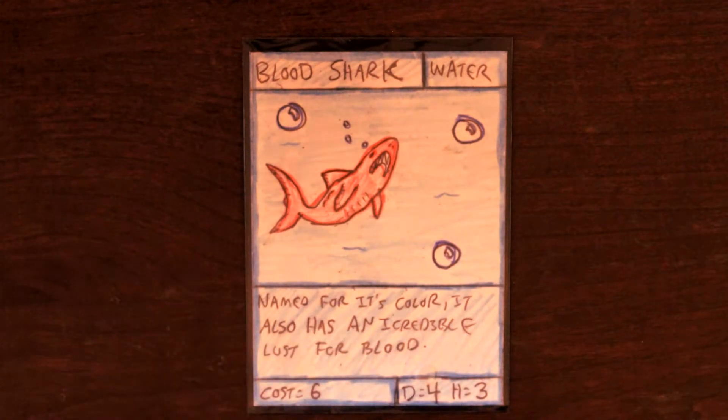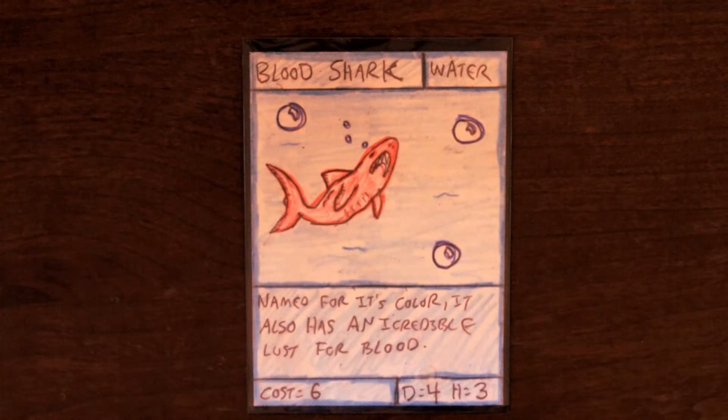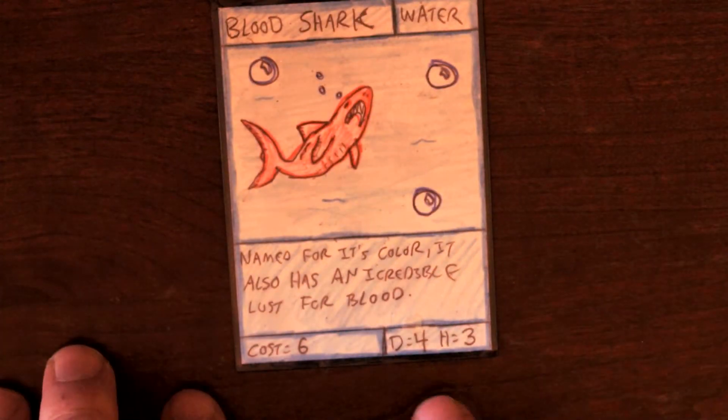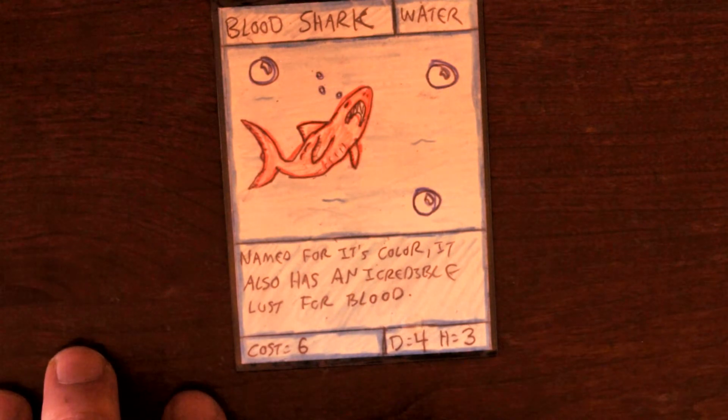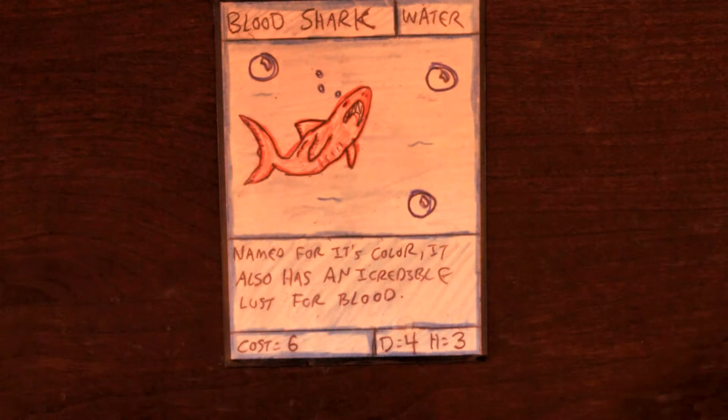Description: named for its color, it also has an incredible lust for blood. Sounds rather vicious. Cost 6, damage 4, health 3. Not necessarily a top pick, but he's got fairly good damage. And again, that's kind of his real point — it's just to hit things hard. Or fairly hard, I guess.